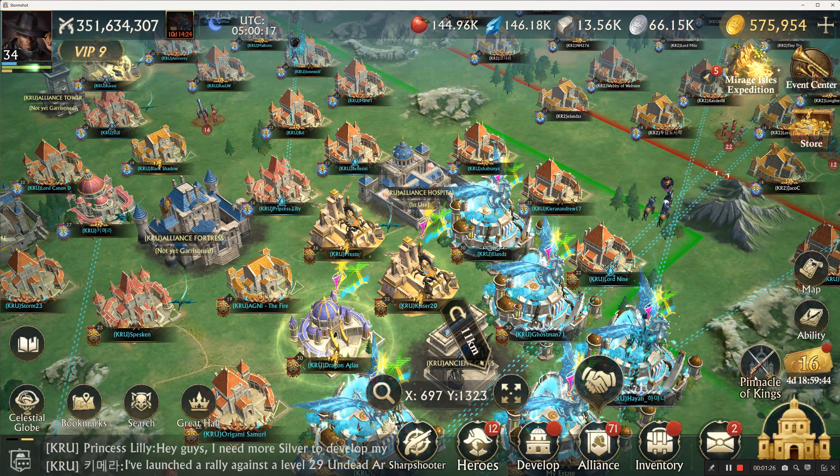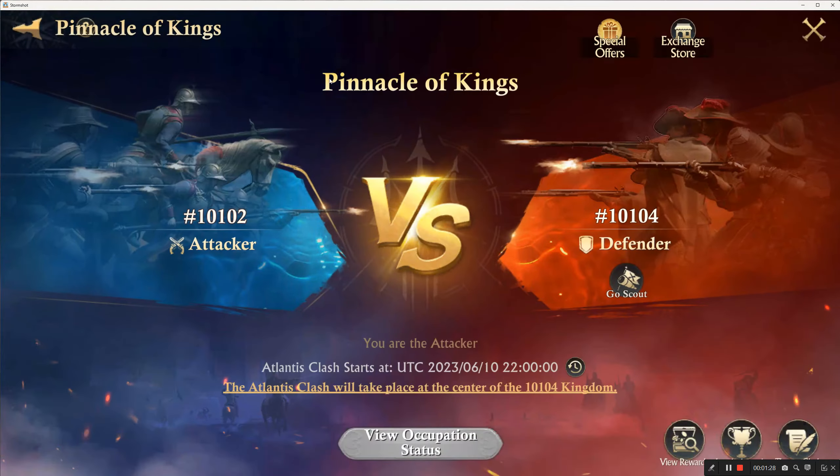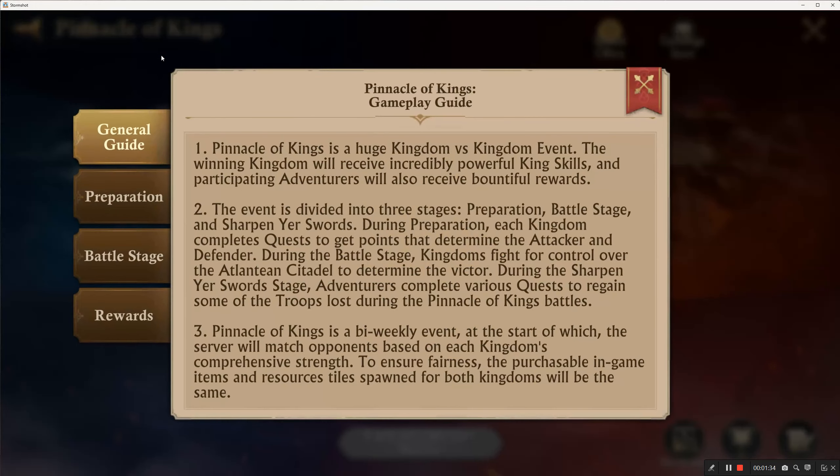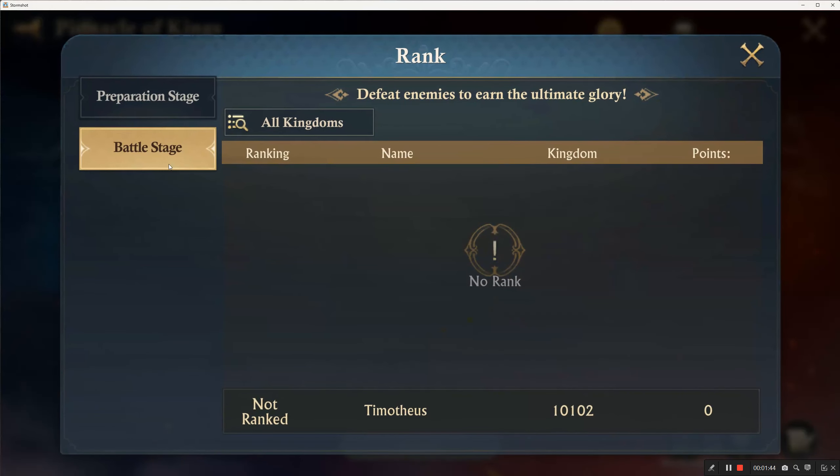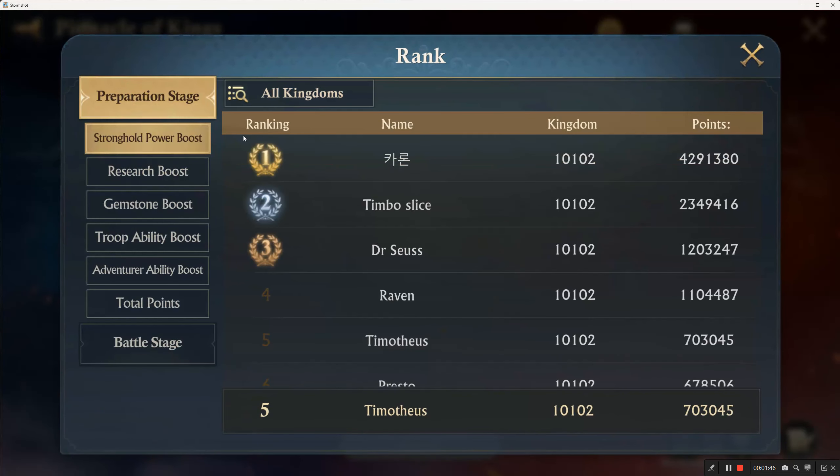The Pinnacle of Kings — the way you find the instructions or the information is right behind the Pinnacle of Kings label. There's a little question mark back there. That's your information button. I missed that all week during the whole preparation stage.